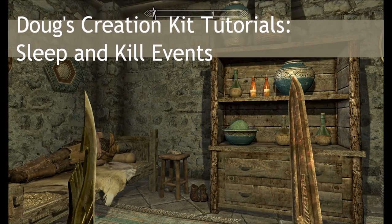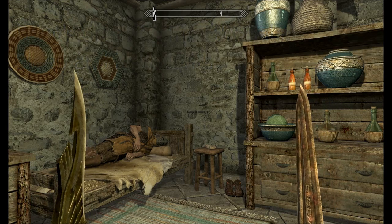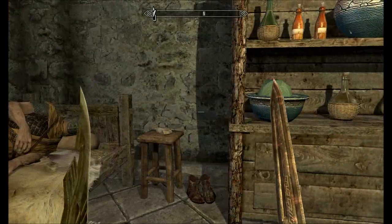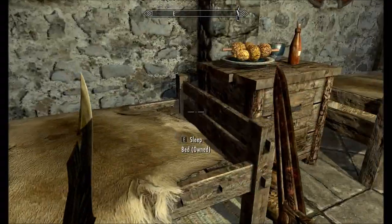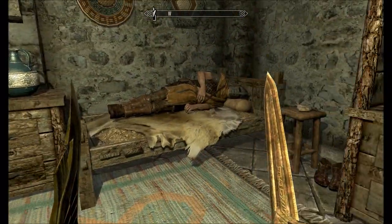Hello and welcome to the long overdue sixth part of my Creation Kit quest tutorial series. In this tutorial we're going to talk about how to work with the player sleeping and make events happen. We're going to emulate how the Dark Brotherhood quest would work in Oblivion.